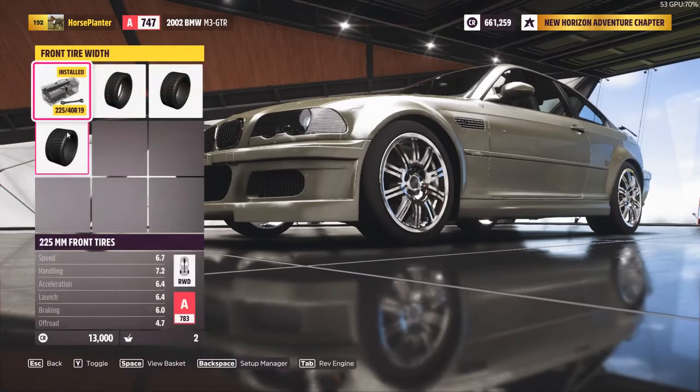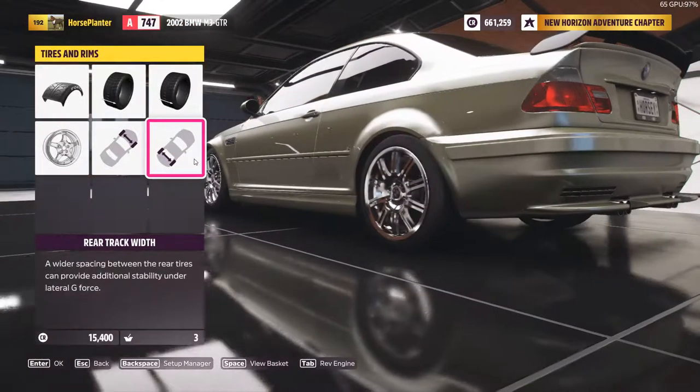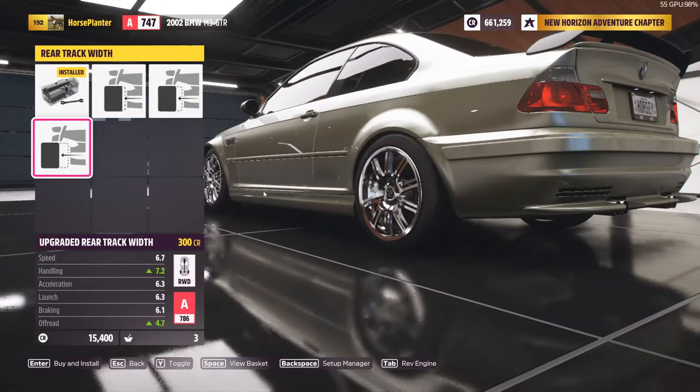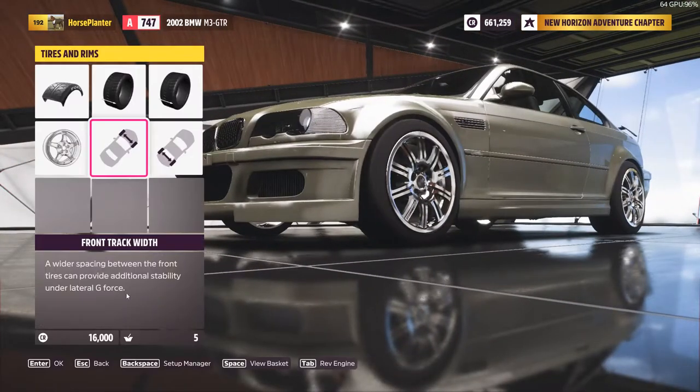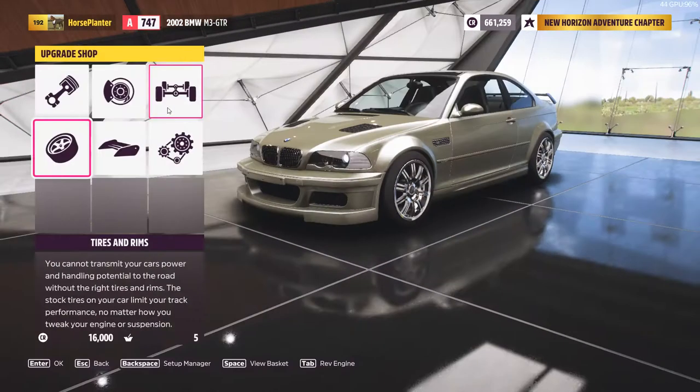Of course you want all of the handling mods. We're gonna do suspension in a minute too. You want better wheel spacers so you can get a better turning radius. If we have enough room to upgrade, we'll put some cooler wheels on it — lighter wheels — so less rotating mass. Yes, that applies in Forza.